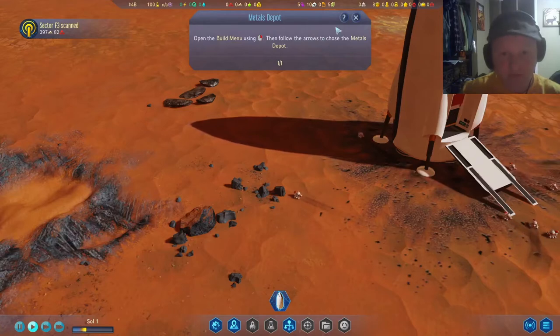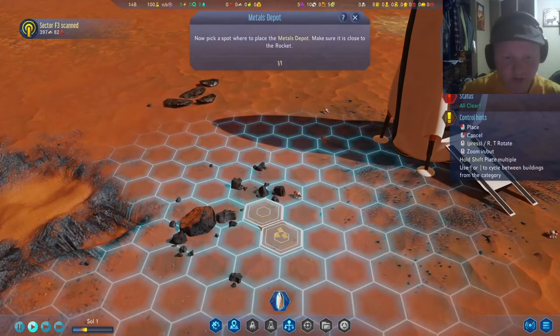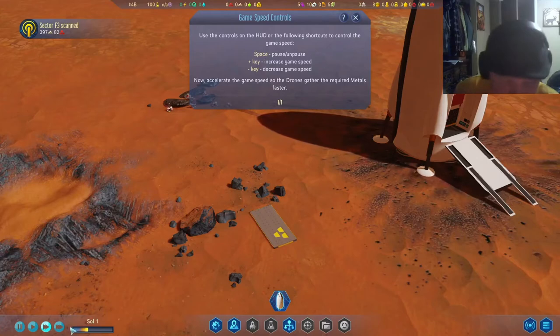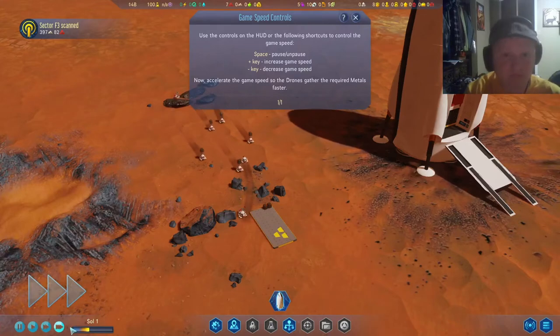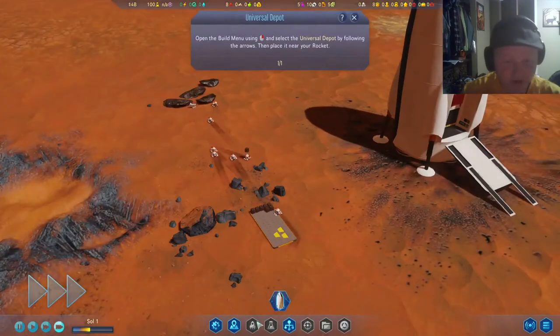Open the build menu — Storage, Depot. It should obviously be next to all these things, right? Our rocket carries valuable resources that will be essential for the construction and maintenance of the colony. Initially, it's best to designate a universal depot so the drones can unload everything.